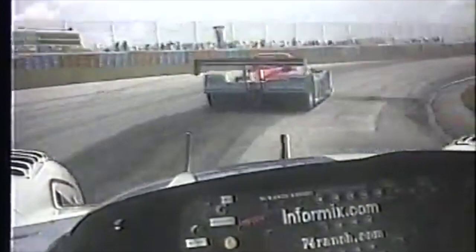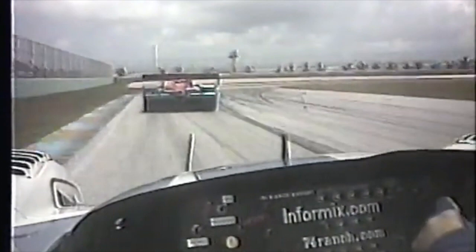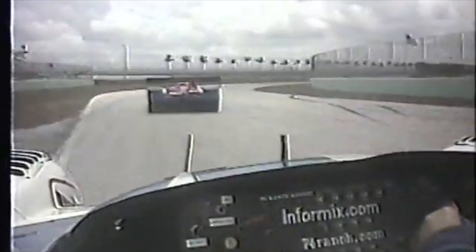Then you've got this little right-hander — you want to come up well here because this left flick really is nothing. You want to really get some speed up down here as you come down to turn 5, where you might be able to do some outbraking on the inside, but it's not really close enough to pull it off.